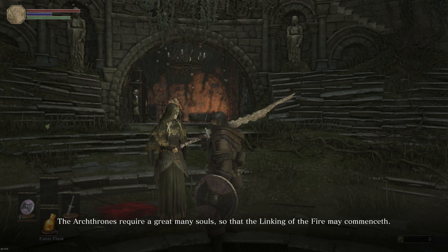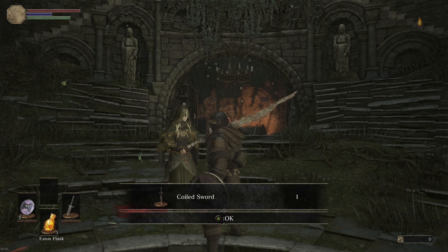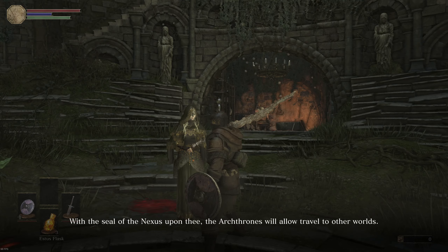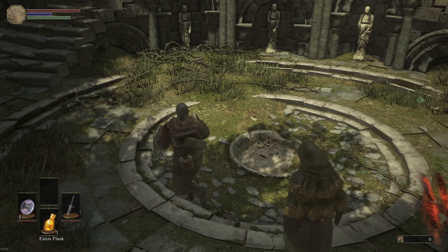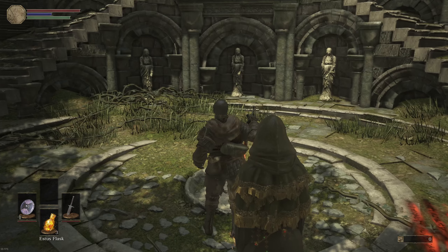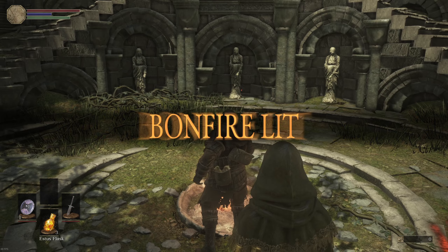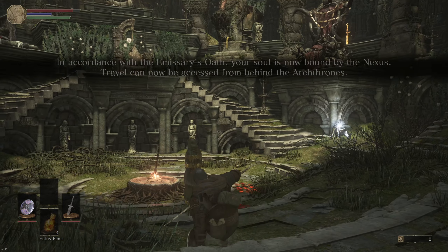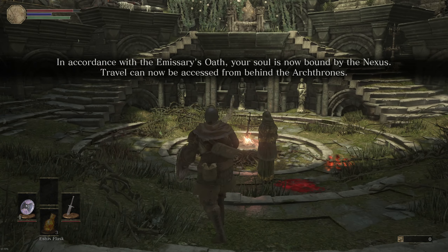'The arch thrones require a great many souls so that the linking of the fire may commence. If thou would become an emissary of the thrones, then take this' — the coiled sword. 'Produce the coiled sword with the seal of the nexus upon thee, the arch thrones will allow travel to other worlds.' According to the emissary's oath, your soul is now bound by the nexus — travel can now be accessed from behind the arch thrones.